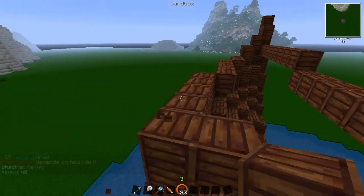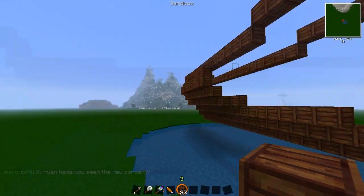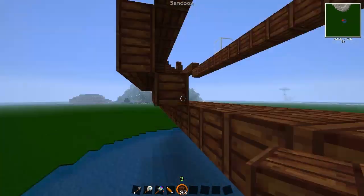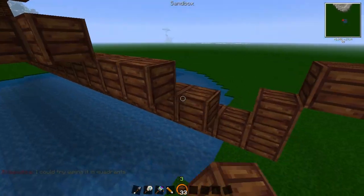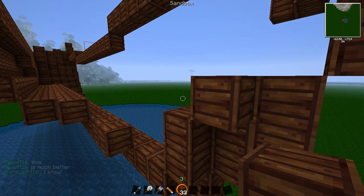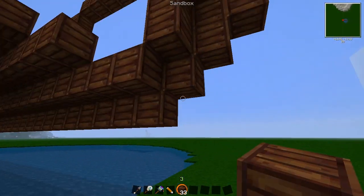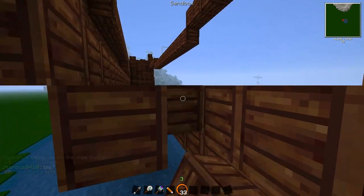Most boats in Minecraft end in a one-block point at the bow, because that's the thinnest point you can get in Minecraft. You can see here I'm outlining the curve of the hull at the bottom, because I want it to come out and then curve slightly inwards towards the deck. I'm extracting the wood out to the bow of the ship and to the stern, filling in the side. Most of the side of the ship is more or less flat — it's just the front that has a curved hull. The back is rather flat as well.